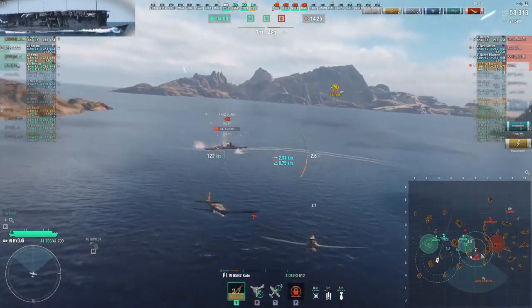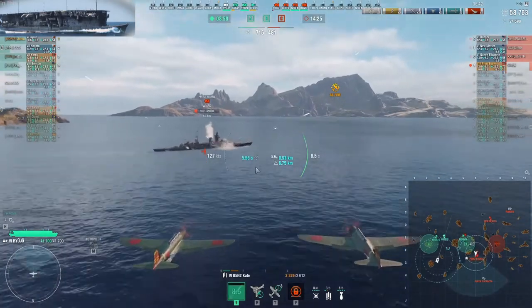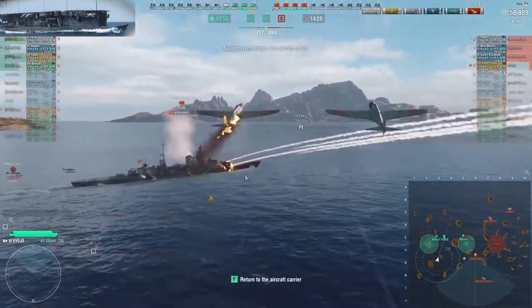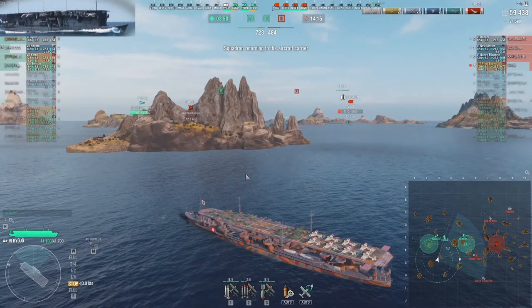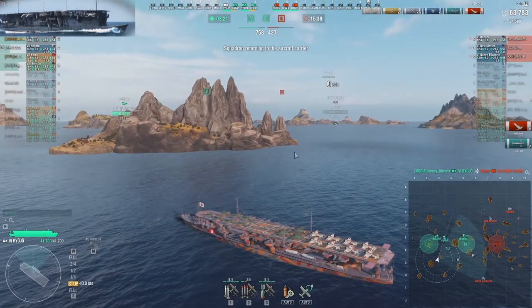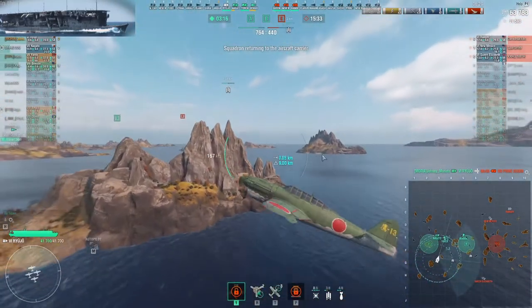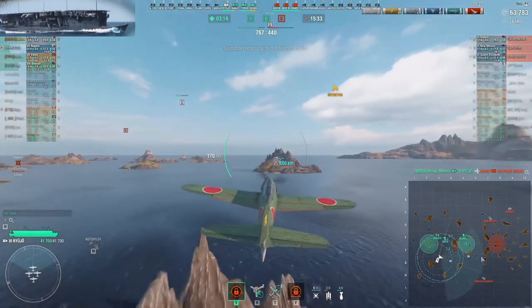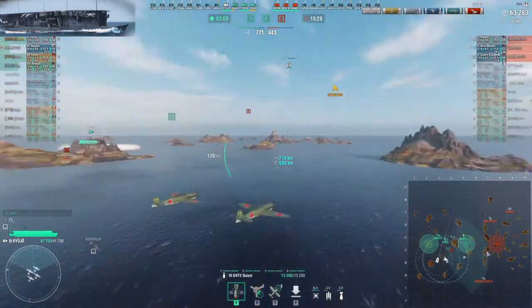I strike Prince Eugen with torpedoes. I don't care about the fighters — they will kill three of my planes, that was a three-fighter squad, so I lose three planes myself. Still, I get two full torpedo strikes off, a total of four torpedoes, and that is enough to kill her. One more threat removed. At this point it doesn't matter so much that I lose planes — it's more important to kill the ship.